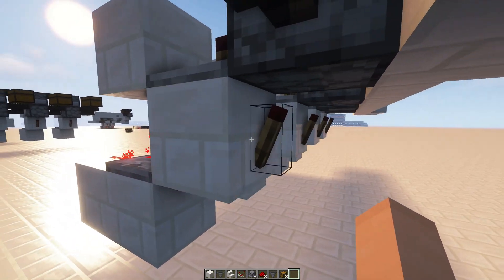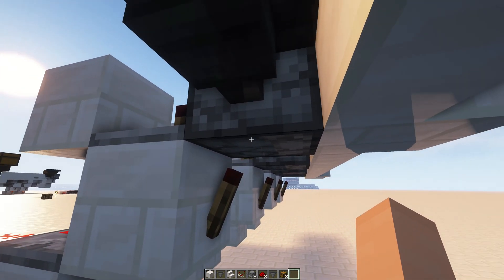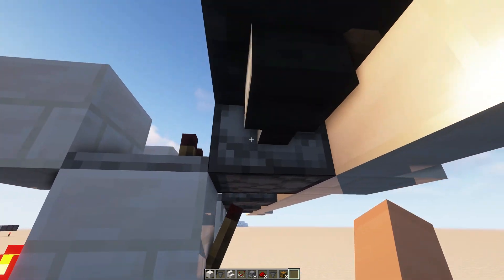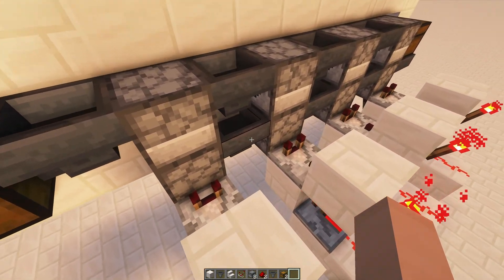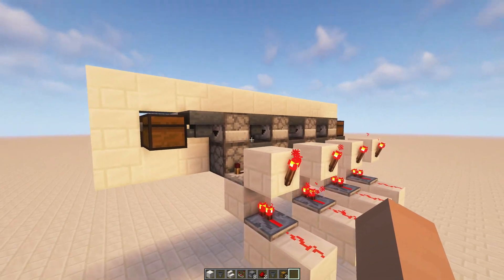The repeater points into the block that the comparator is also on, and has a torch right there that activates the dropper. So anytime anything is sensed, that torch comes on and powers it up. Then just repeat that design as many times as you like. It's pretty easy to turn and extend this thing, though I won't go too deep into explaining that in this video — but you can definitely do quite a bit with it.